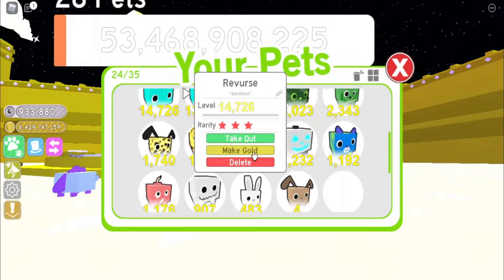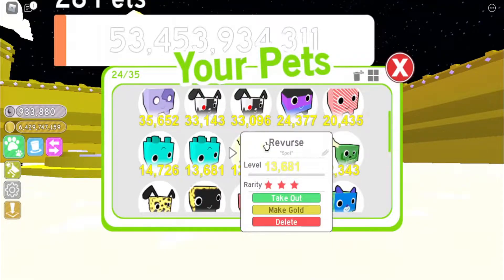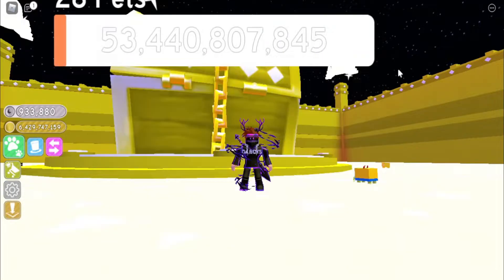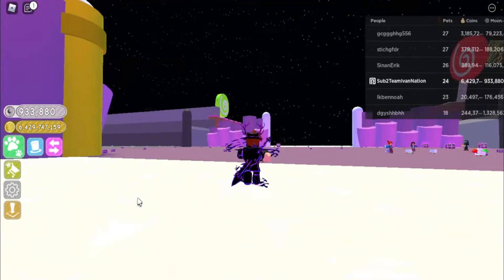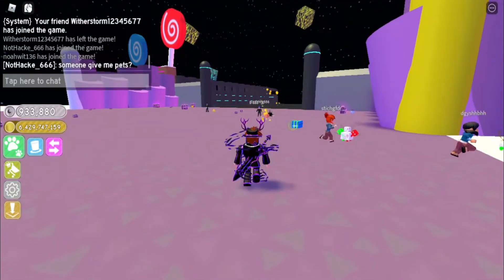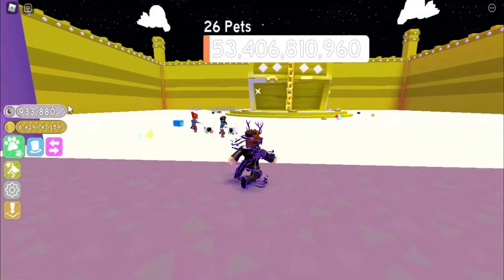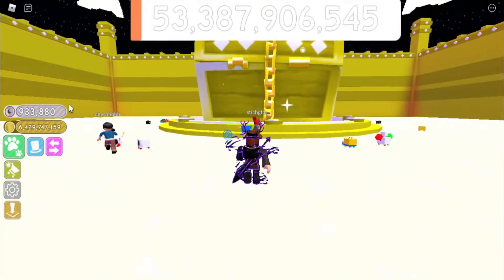If you got the exact same pet, you can make it gold. There is a way to make it gold — you can make it gold, Rainbow, and Dark Matter too. There are no machines here in Petsim 1 because it's an old game. It's the game that has no machines at all, not like Petsim 2 and Petsim X.